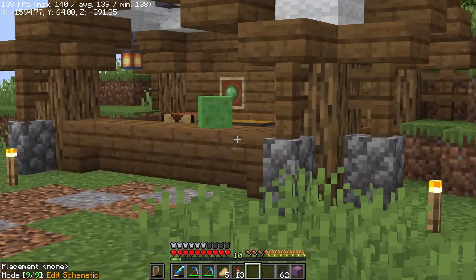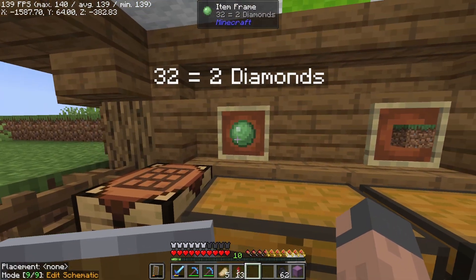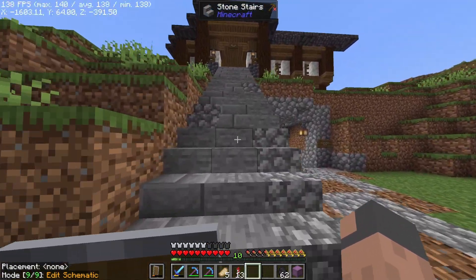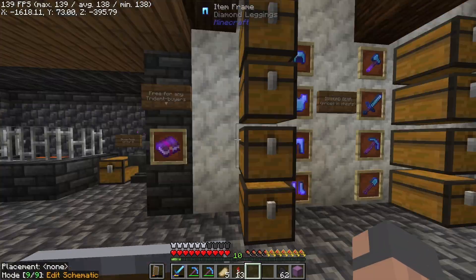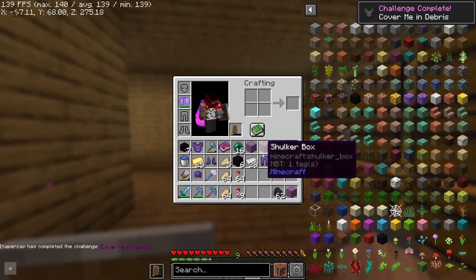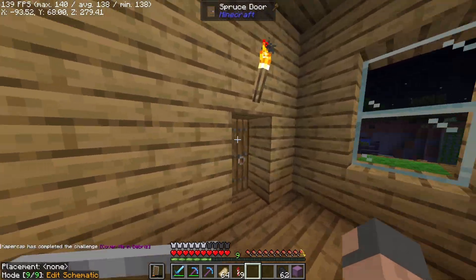Let's check this one — I don't think we have this one. Honey and frog lights coming soon, nice. Then we got this too, maybe he has some new stuff. Free for any trident buyers — oh, that's me, I think. Let's just do it. Let's go — we got the netherite!